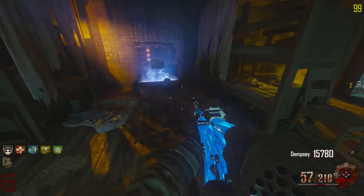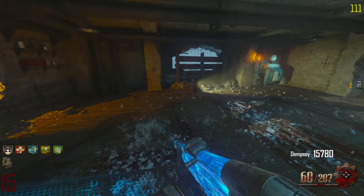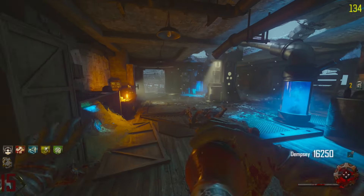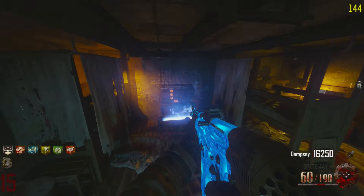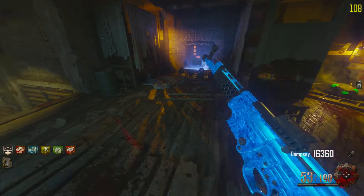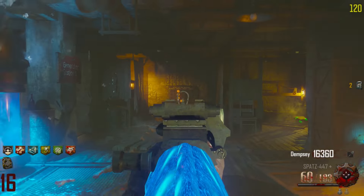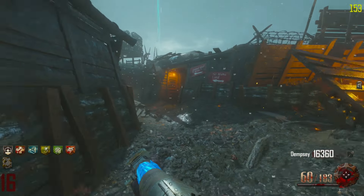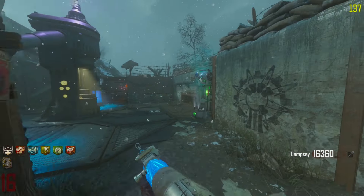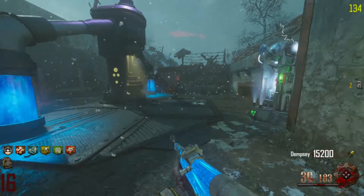Reward number two — a max ammo, we'll save that. And this one was double tap — nice! And then the reward was the One Inch Punch — the new melee weapon. I believe it one-shot melees until around round 30. Wonder Fizz is right here — great idea. And there's the golden shovel as well! We got Who's Who — I was honestly banking on that being a zombie blood but that's okay, it'll work for what I'm trying to do. Another perk, and there's Mule Kick!